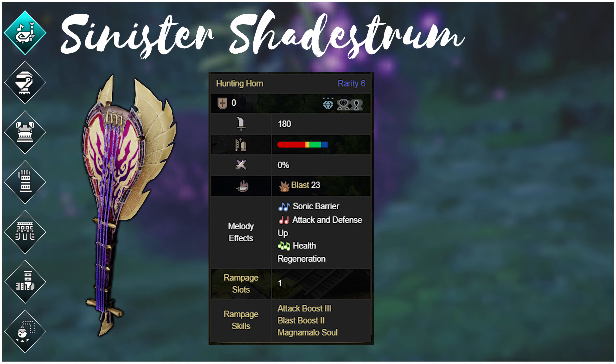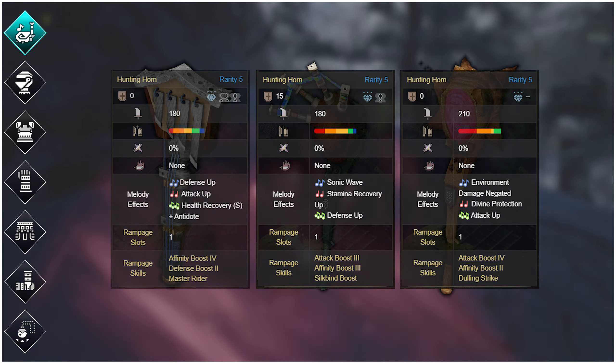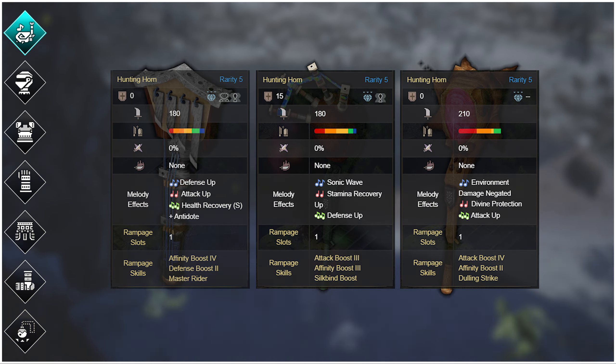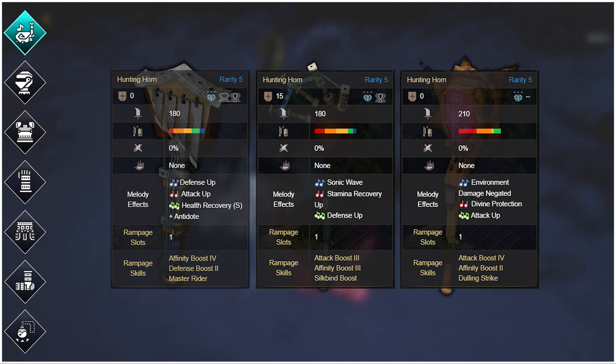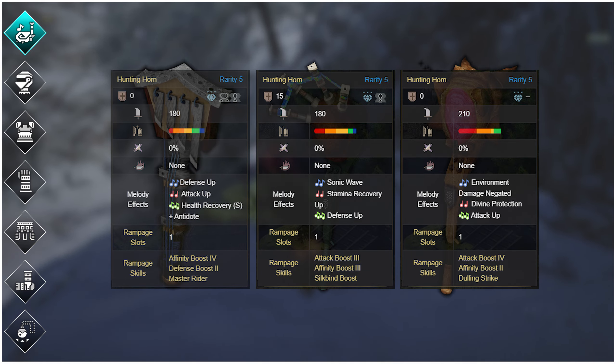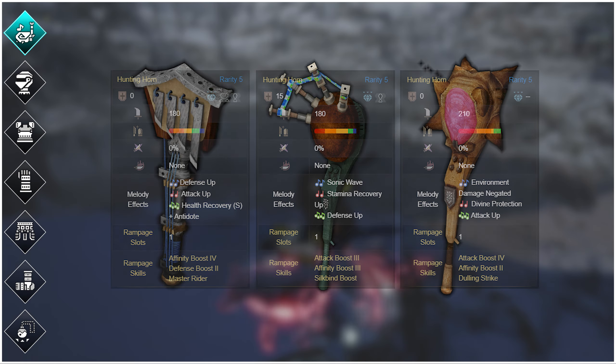You should have a fully upgraded version of each of the base weapon tree's hunting horns: the Kamura Ninja Horn, the Fortissimo, and the Native's Horn. Historically the Ore and Bone trees have been decent horns all around for progression, and with this we can add in the Kamura Horn tree. They each have decent raw, decent sharpness, and all come with attack up songs and attack up ramp-ups — what's not to like?